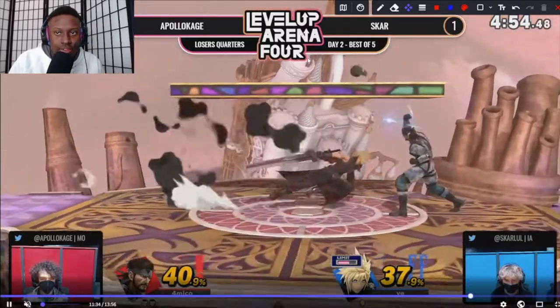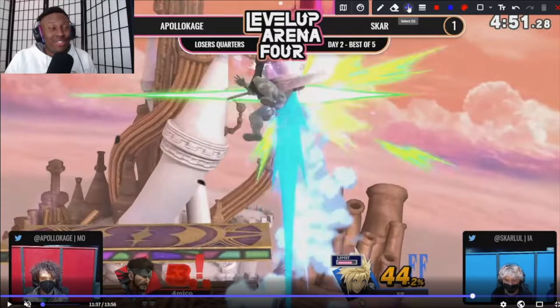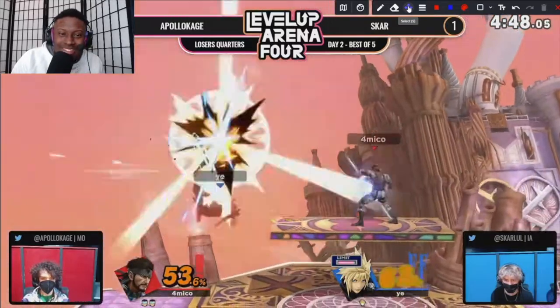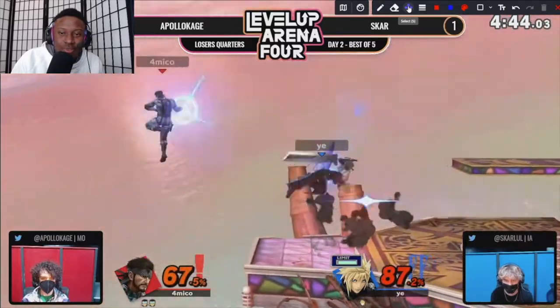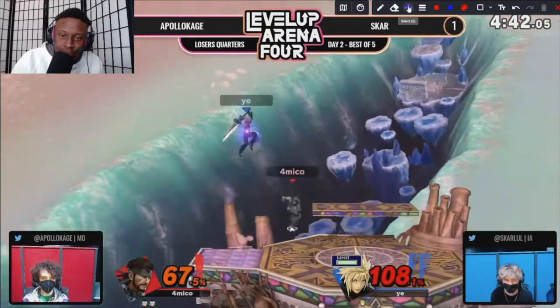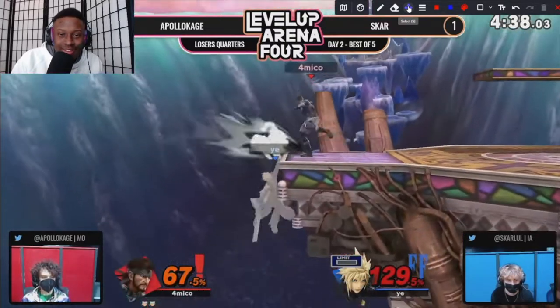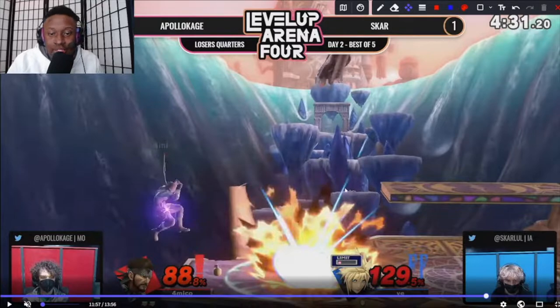Oh my gosh — the jab cancel into the sticky! Who does that? Just the random things working in his favor. Very good back air and that's all she wrote — oh, not yet. We see the C4 there — it's not in the center, but Apollo is just trying to establish his ledge presence here, he doesn't want to get too close to Cloud.